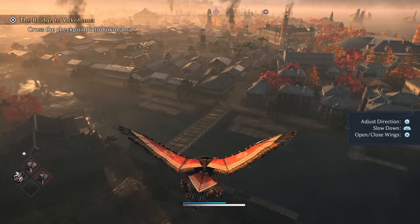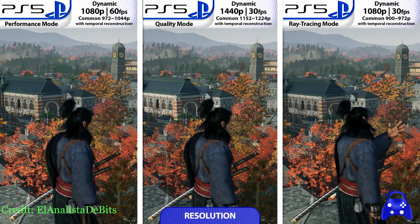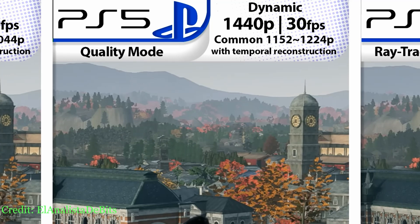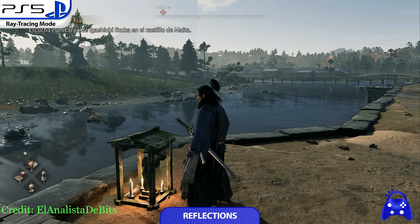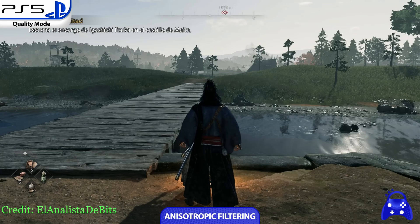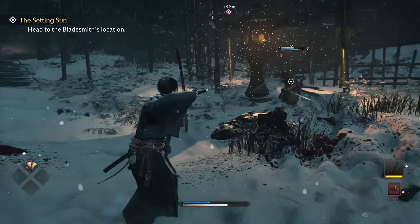A great recent example is Rise of the Ronin on PS5. It has three graphics modes: performance mode, quality mode, and ray tracing mode. Notably, the quality mode is a dynamic 1440p at 30fps, while the ray tracing mode is a dynamic 1080p at 30fps — a huge difference in resolution and ultimately performance. So is the ray tracing life changing? Absolutely not. Lighting is slightly different and a little better, but the cost of implementing ray tracing here is not worth it. Remember, this slight change causes the resolution to drop from 1440p to 1080p.